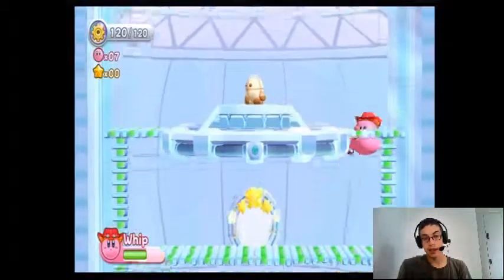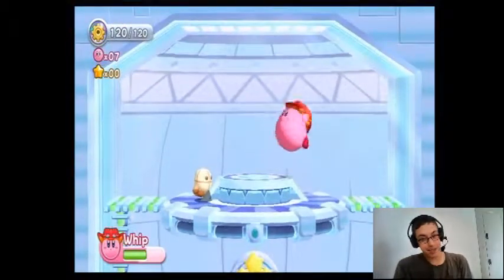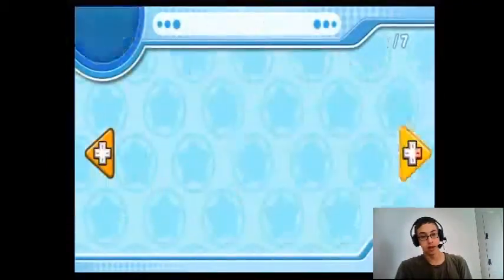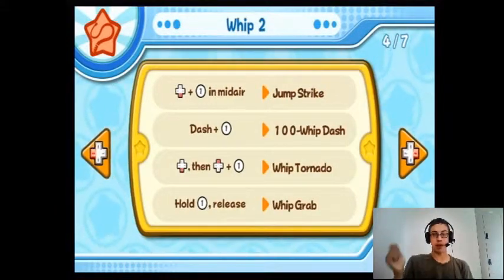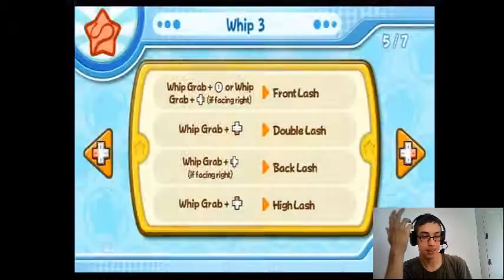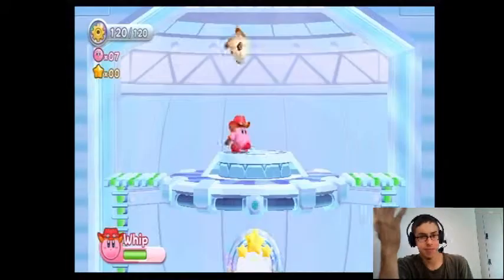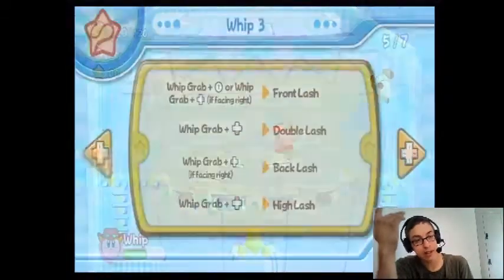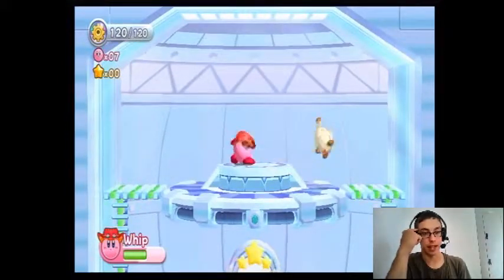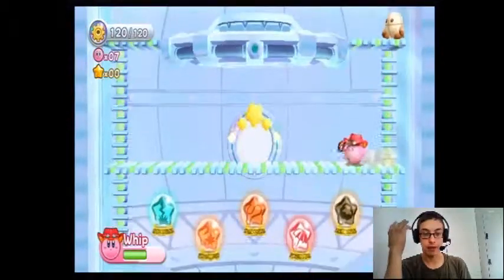Alright, Whip. This thing sucks against bosses and kind of sucks against enemies. But it does grab things, which is cool. You whip, you multi-whip — that's like the best attack. You can whip in all directions. You can kill enemies with it fairly well, but it pretty much sucks against bosses. I don't like the ability. Maybe it's because I'm comparing it to my favorite, which is Spark.